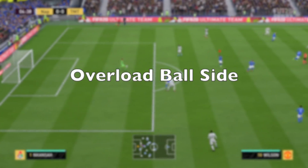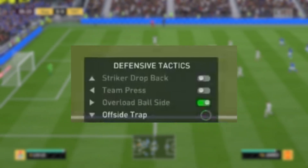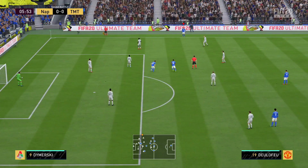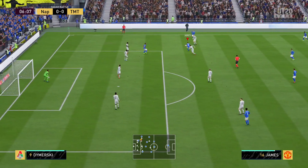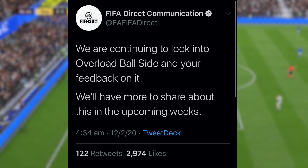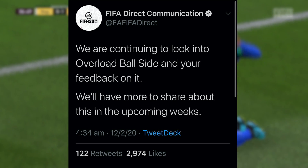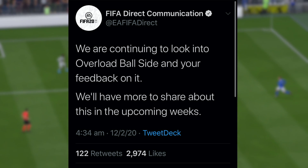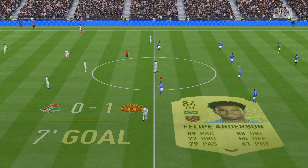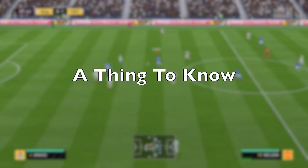In Ultimate Team there's a tactic called Overload Ball Side where your right back or left back comes across and covers. Apparently it's a bit overpowered online and there were complaints about it. EA FIFA Direct came out on Twitter and said they are continuing to look into Overload Ball Side and will have more to share in the upcoming week. If you play Ultimate Team and are affected, it looks like they'll take their time fixing it.